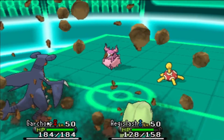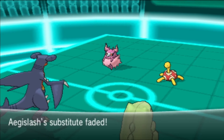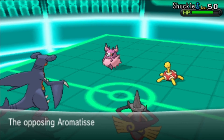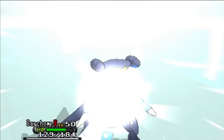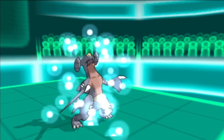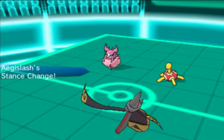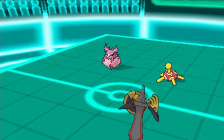Garchomp goes for Rock Slide. I switched in because Garchomp resists most of what those two Pokemon do, and Eelektross doesn't really have many damaging moves against it. However, Eelektross goes for Moonblast and does a lot of damage. I realize it was a bad idea and end up losing Garchomp for free.